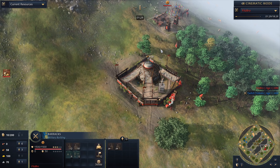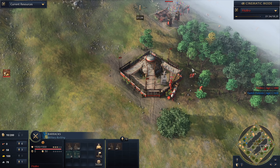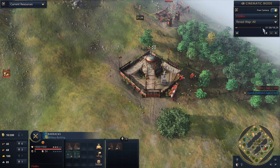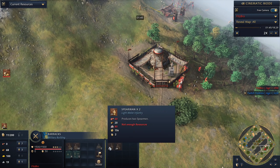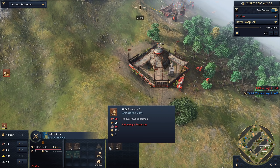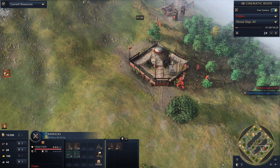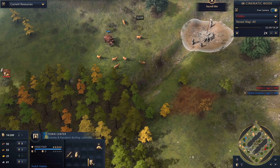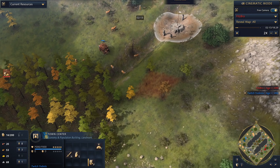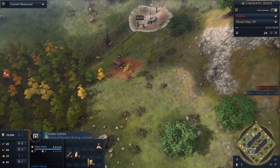I wanted to start sieging the town center and throw all my villagers and spearmen on it as soon as possible, and counter any horsemen running around. I'm producing two spearmen — they cost 80 stone and then 60 food and 20 wood, so cheaper than horsemen. And you can see here's this speedy town center heading out on the map.